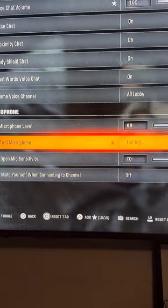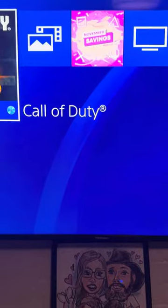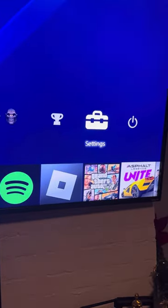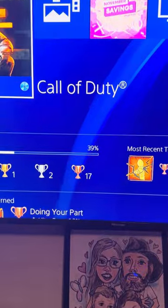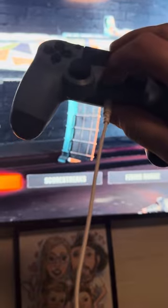Alright, so this is what you need to do. If it's the same situation as mine, it has nothing to do with the game, and it has absolutely nothing to do with the regular settings either. Get out of the game settings. What we're going to do is hold the PlayStation button.